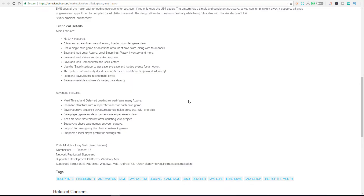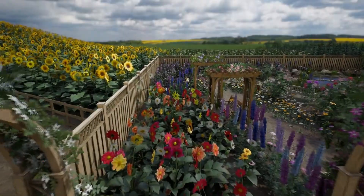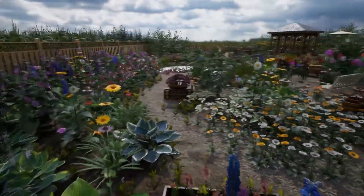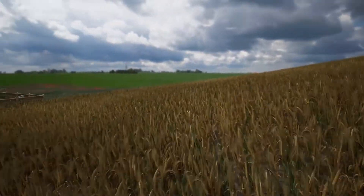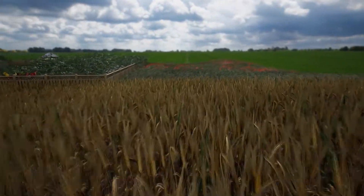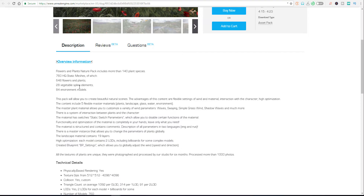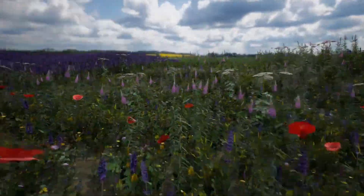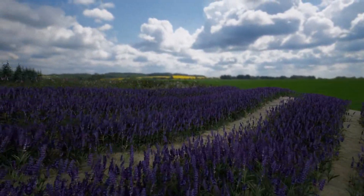Another thing everyone loves is vegetation. One of the cool vegetation packs available this month is from Dragon Motion. If we check it out, it comes with about 760 high-quality static meshes, about 648 flowers and plants — that's a whole lot — along with 28 vegetation types and 84 environment models.